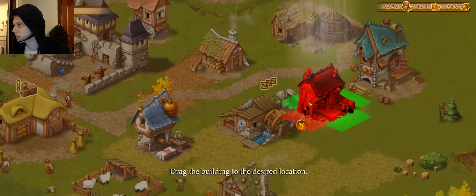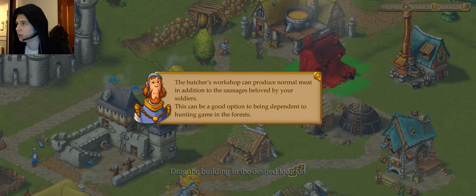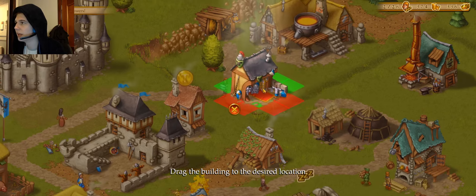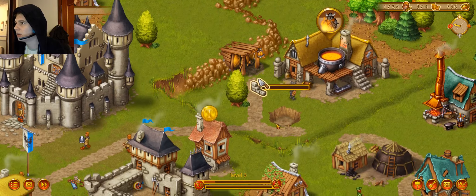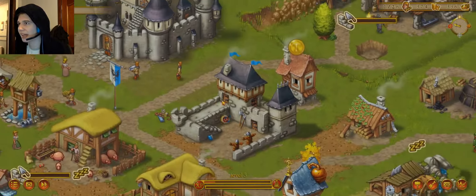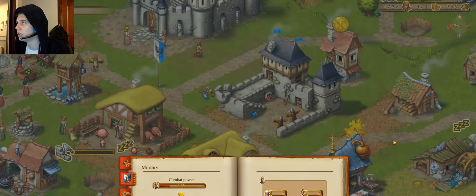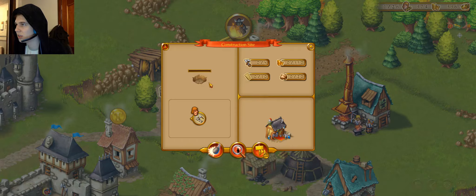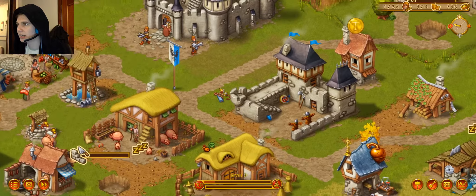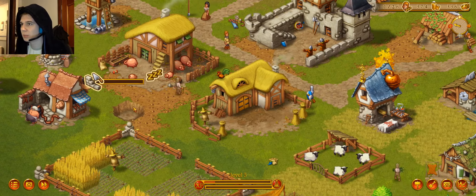Let's move it for the happiness. Let's plonk it there — okay, good. How do we get access to soldiers? Military? Can we select to attack this guy? God damn it. Okay, we're producing an armory.